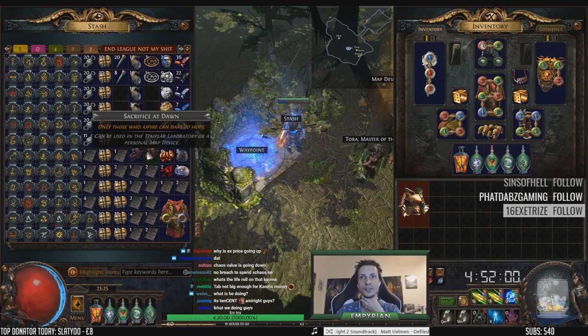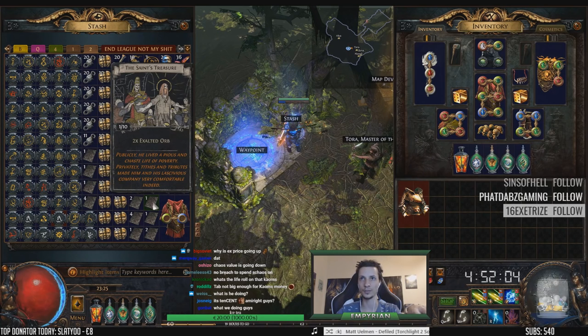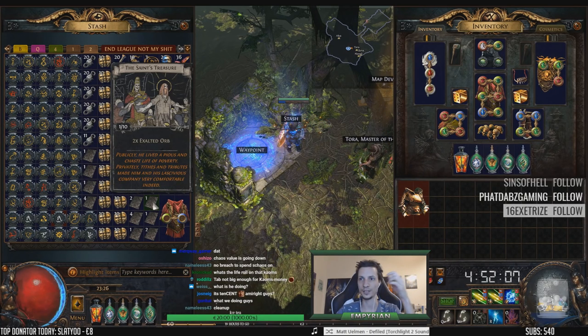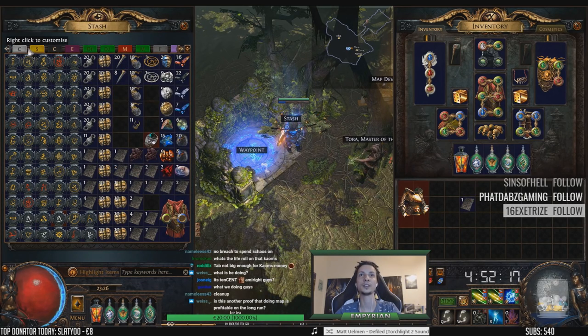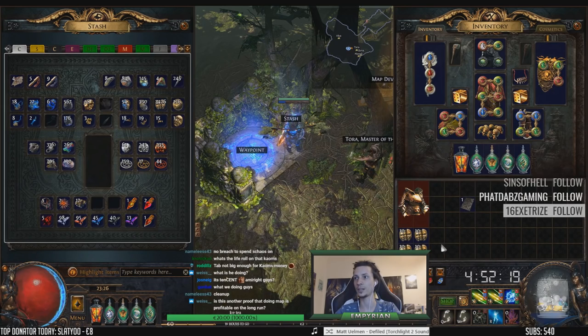We're done pricing stuff. I have sold the value cards - or not sold, but basically bought them for myself at market price. As an example, I would check this Saint's Treasure and conclude that it's roughly 34 chaos, depending on exalt price. So I'm gonna take this out of here and put in 34 chaos instead.